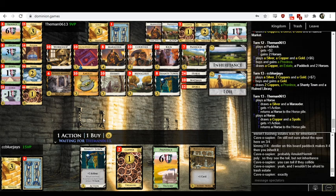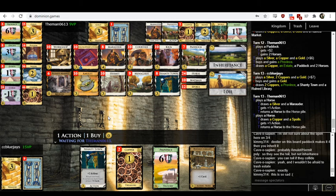Neither of them has inherited anything, and three provinces have been bought. I know for a fact that seven has been hit at least four times this game. Themen, it's not too late — buy Inheritance, please. Play Paddock, Toil Marauder, buy Inheritance.